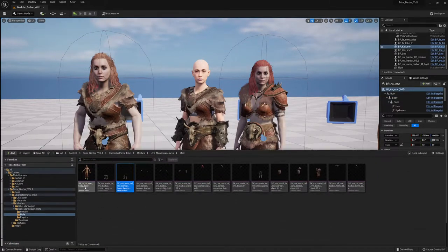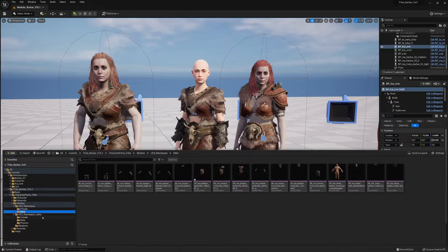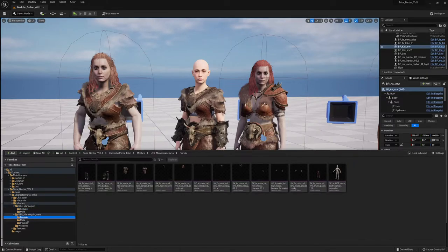Let me open the content browser. Here you can see two separate folders for the UE4 mannequin — female and male. And the same applies for the UE5 mannequin — female and male.